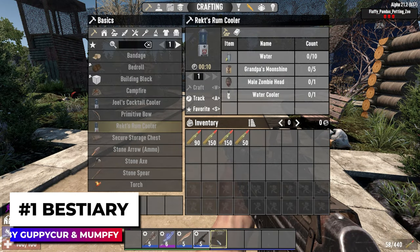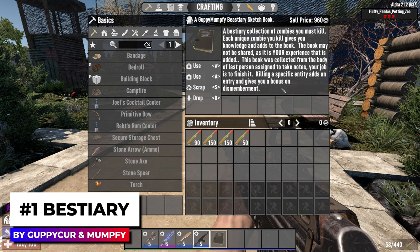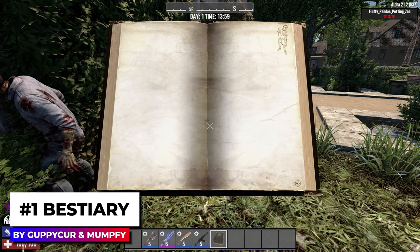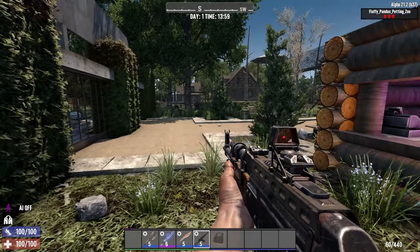The first mod of 2024 that caught my eye was Bestiary. This mod adds a mysterious book to your inventory at the start of your playthrough. In the beginning, this book is mostly blank, with crude drawings of 36 zombies and animals you may come across in-game.